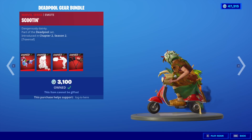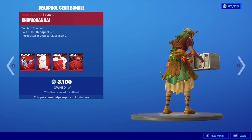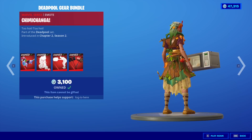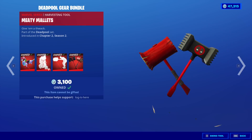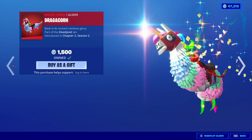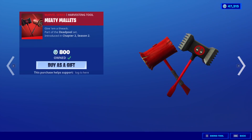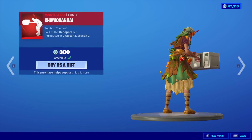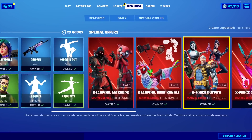What is going on with my skirt there? The Chimichanga Emote — I almost called that a wrap because he's in a burrito. I'm out of it today. The Meaty Mallets. You can get them all separate. The Dragacorn is $1,500, the Meaty Mallets is $800, the Scootin' Emote is $500, and the Chimichanga Emote is $300.